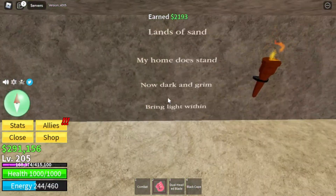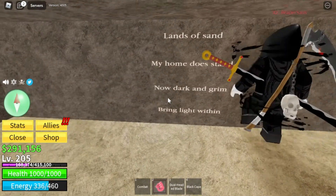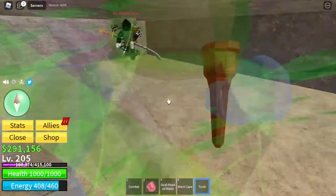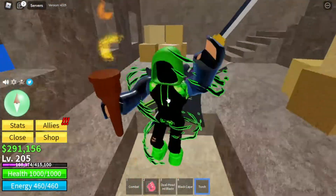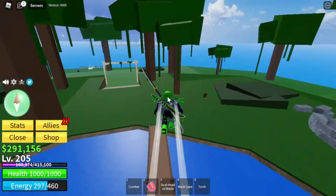Lands of sand, my home does not sand. Now dark and grim bring light within. So I'm guessing — oh, you can have a torch! Torch? Do we need this? Yeah, we're probably gonna need it. Now we need to go to the sand place, because that's the only thing that has sand. So let's go book a ship and start heading on our way.